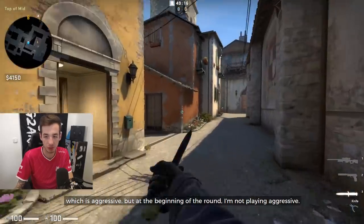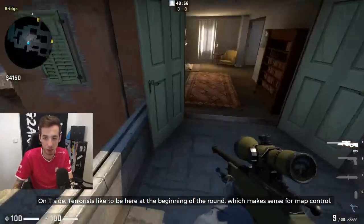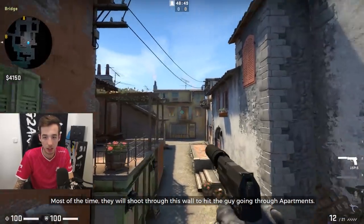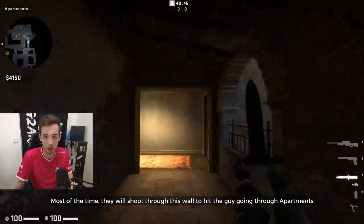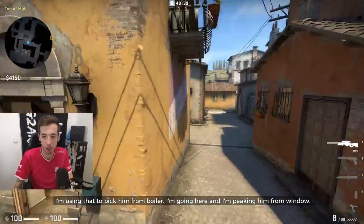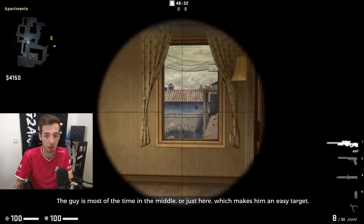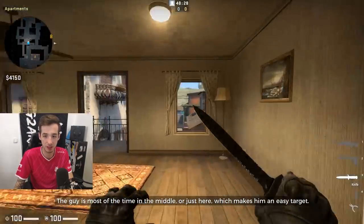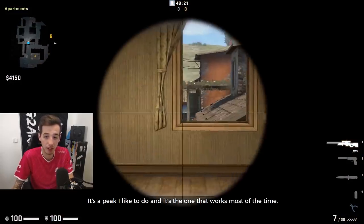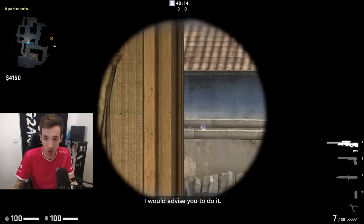I'm going to show you an aggressive pick though. On T side, the terrorist likes to be here at the beginning of the round, which makes sense because it's map control. Most of the time they will just shoot through the wall to kill the guy going forward. So I'm using that to pick him from boiler - I'm going here and picking him from window. The guy is most of the time in the middle or just there, which makes him an easy target, especially since he's really focused on the wall bangs. It's a pick I like to do and it works most of the time, so I would advise you to do it.